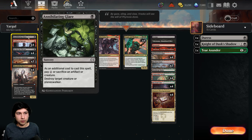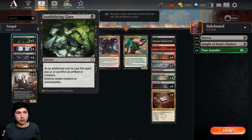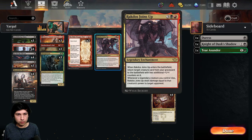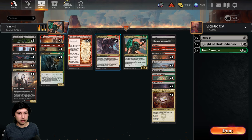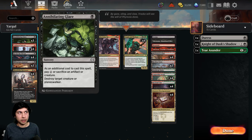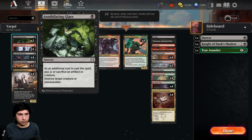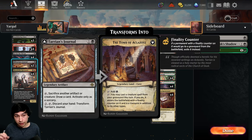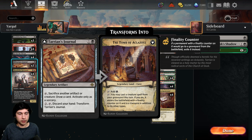One thing to mention: you should probably be playing three Glare in the Stack. I thought it was bad because I thought they could react to the sacrifice by destroying the Rakdos Joins Up — but they can't do that. I forgot that when you sacrifice, this effect goes on the stack immediately. So you can still get around people trying to interact with your Rakdos Joins Up by sacrificing your Yargle. That is very important.